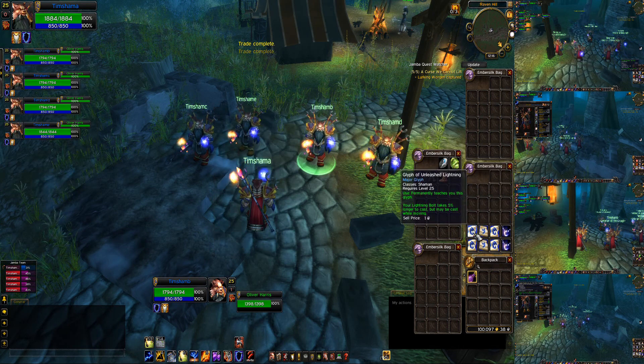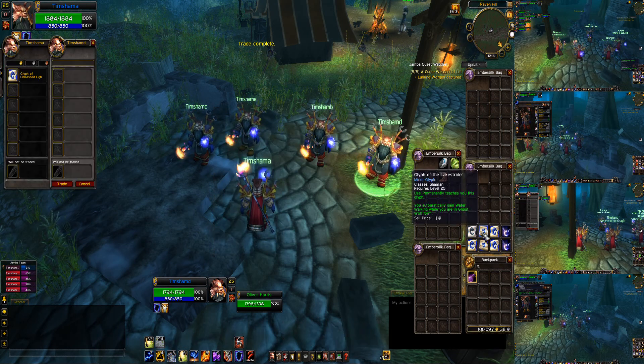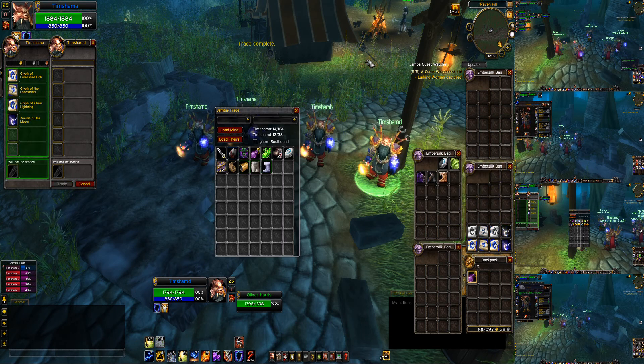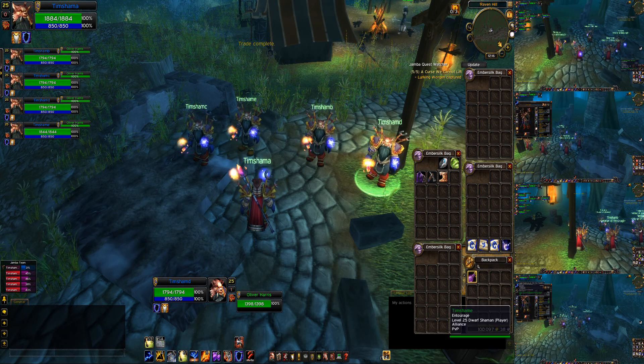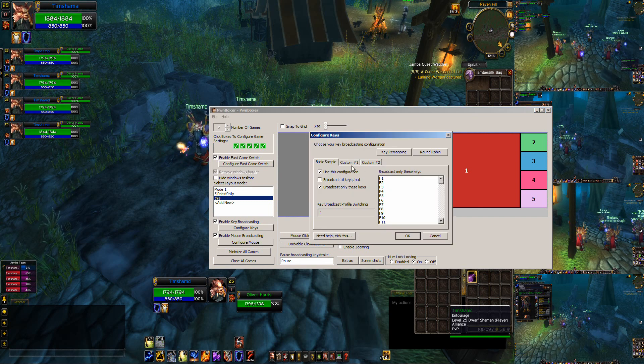This is going to be a quick little video for YouTube showing you how to equip glyphs on all your guys super quick. Now we're going to broadcast all my keys. We're toggling the broadcast. In Pwnboxer, under configure keys, you can see there's profile switching — you can switch between what keys you want to broadcast by assigning a hotkey. We have our main set, which broadcasts only specific keys, and then another set which broadcasts all keys.